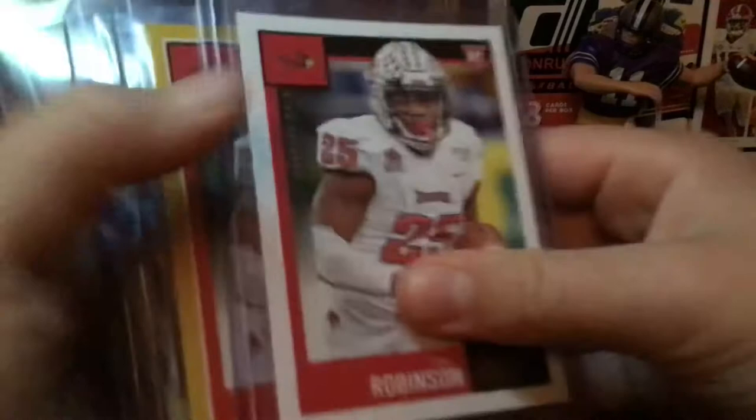We'll do these two together. So these are our rookies besides LaViska, who were like 5th rounder or later. We got James Robinson and Jay Clouton — autograph, playoff, a gold, and then a basic rookie.